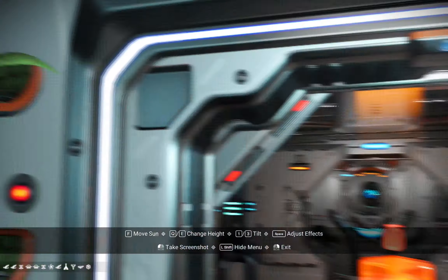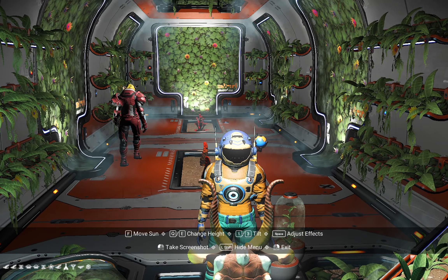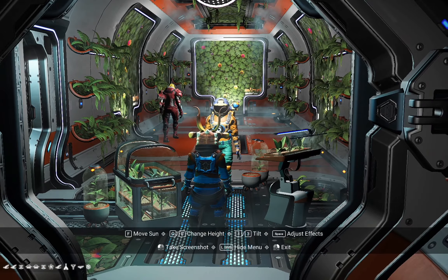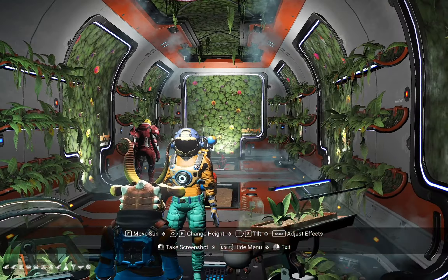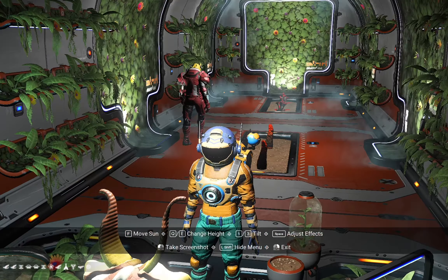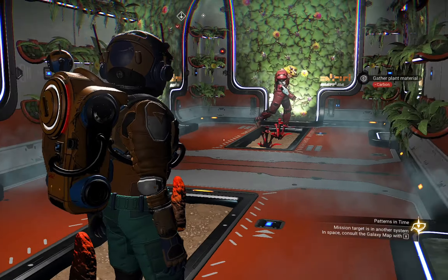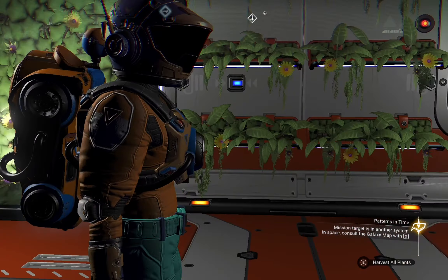My greenhouse is looking superb — let's snap a quick picture. I might use it as a thumbnail for this video. You can get into studio mode, position your camera nicely, and take a really nice screenshot just like that. Cool, let's continue building.